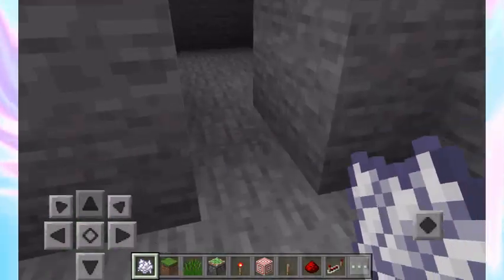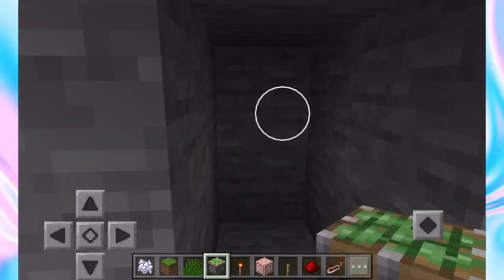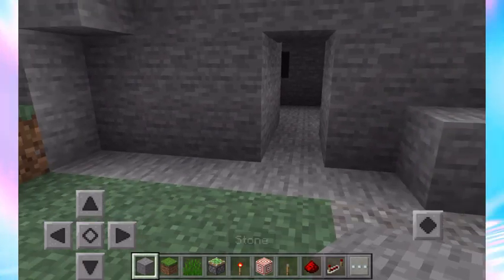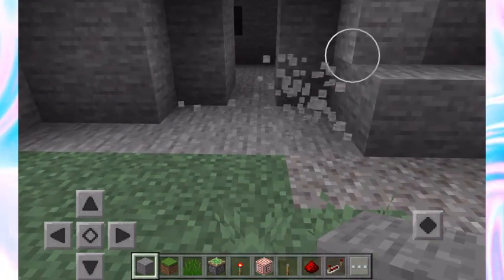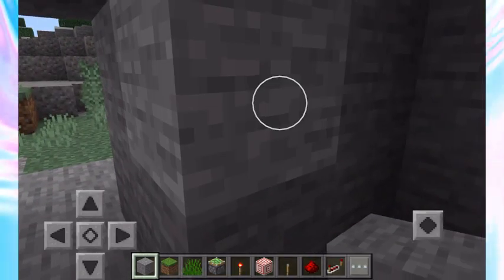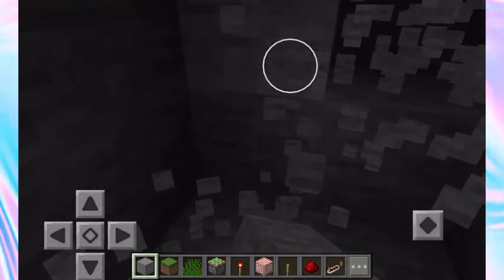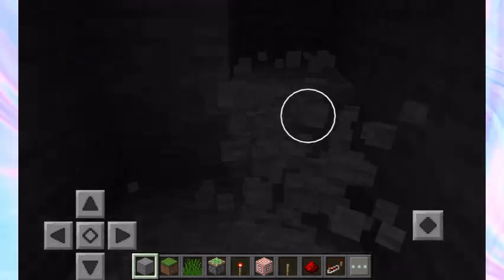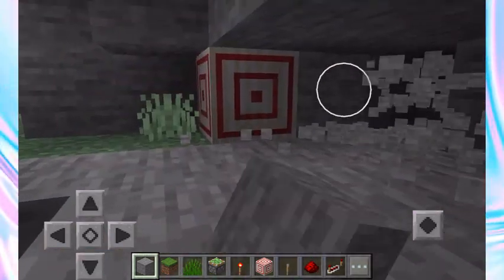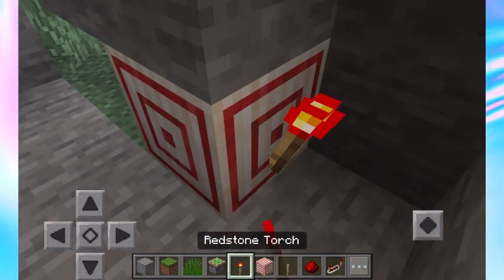Now get your pistons and break four blocks, placing two and then another two so the pistons can come out. Then trace back the redstone. The most important thing is finding where the target block is — that's what triggers the opening. Start from behind the target block and place your redstone torch right there.